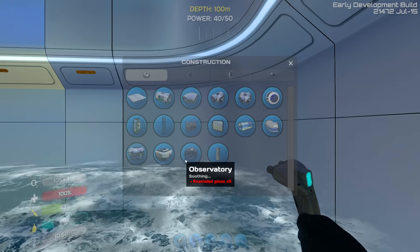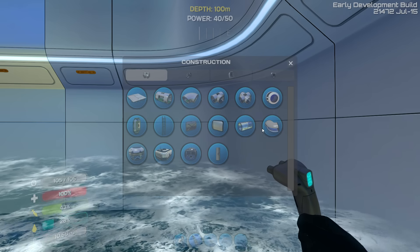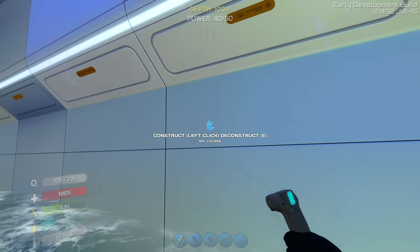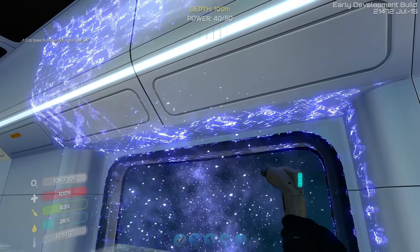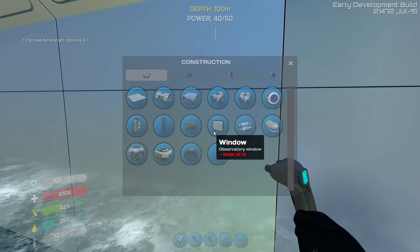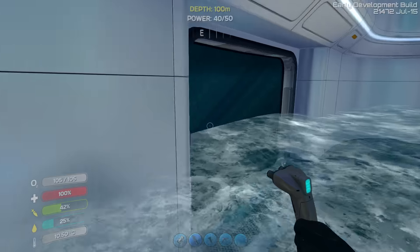New room, new moon pool, new observatory, new vertical connectors. And these two things — that's cool. You can put windows here normally. Yeah, so it looks a bit better. Windows are, I'm guessing, other connections.